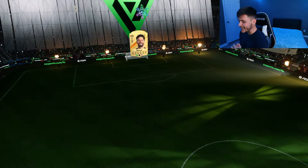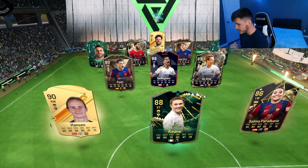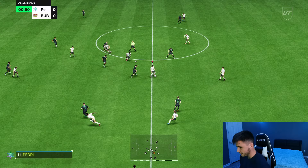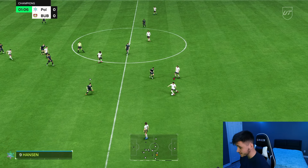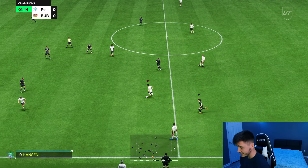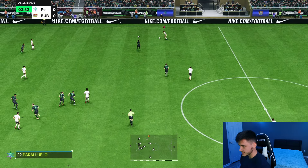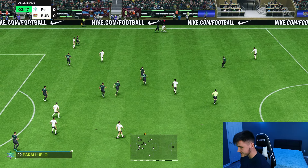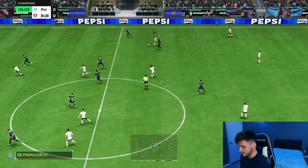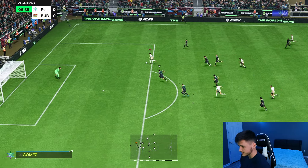Here we are jumping into game number one, and I'm quite excited to test this card out. We're coming up against a very solid team featuring Hansen, Keane, De Jong, Bellingham, Pedri, Gomez, Thiago, and Silva. First things first, let's test out the card's dribbling — that's going to be the standout stat, especially with his five-star skill moves. As you can see, he's going to be very quick and swift on the ball. Since we're using him as a box-to-box midfielder, we'll have to test his defensive capabilities as well.